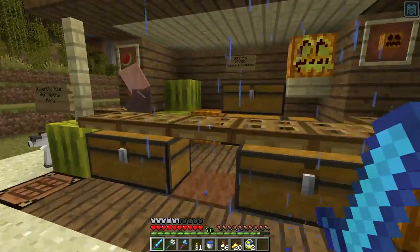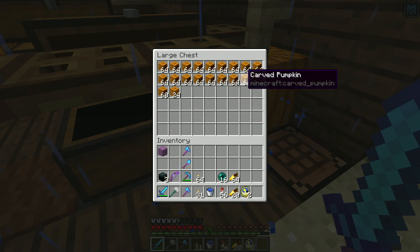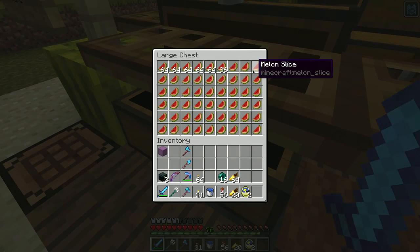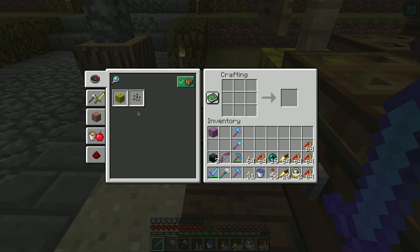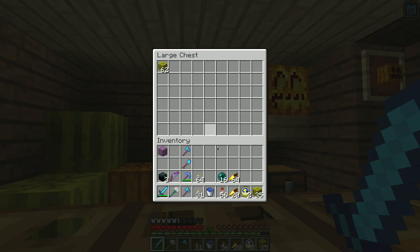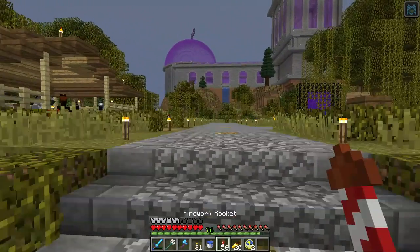We have a big hole melon and pumpkin farm down here. The pumpkins are doing okay, but they're all carved. We've got 24 melon slices — I can craft some of these. That's the problem with an automated farm like this. We have a stack and a half of melons.